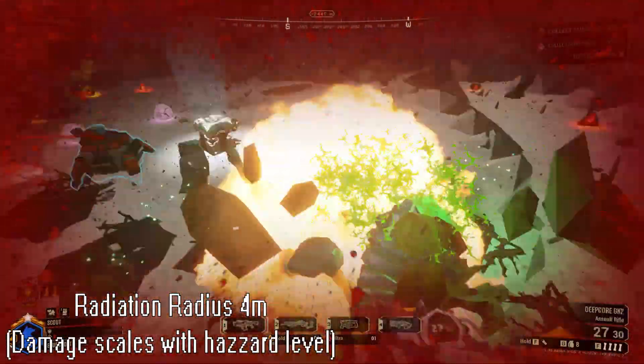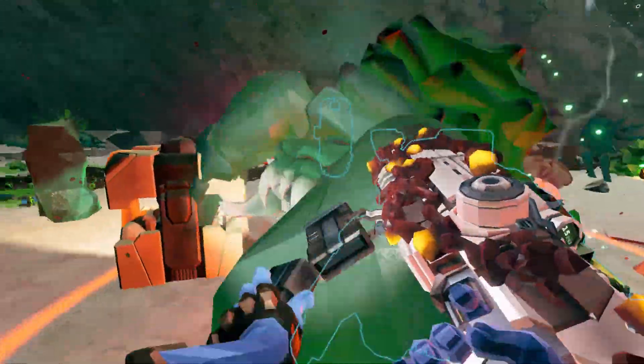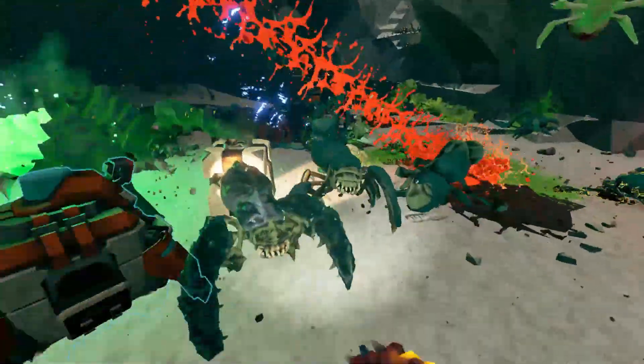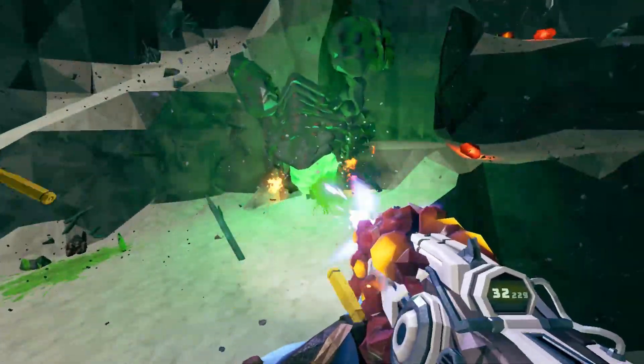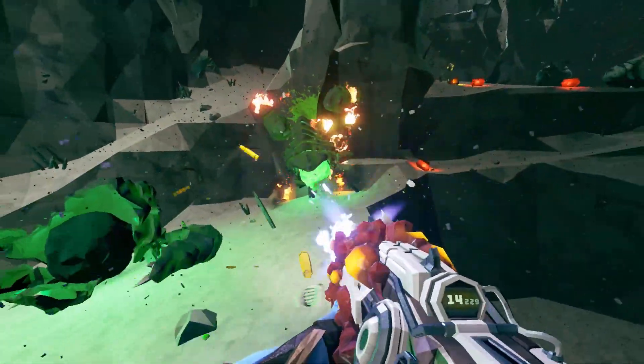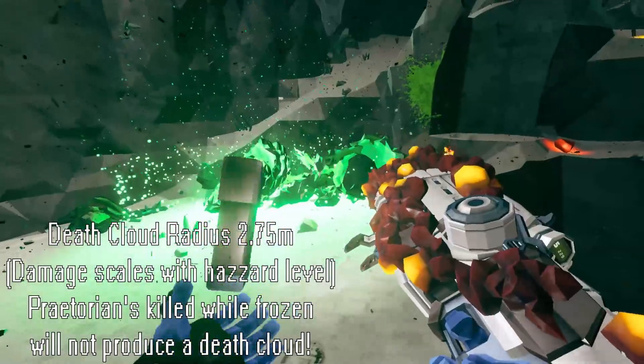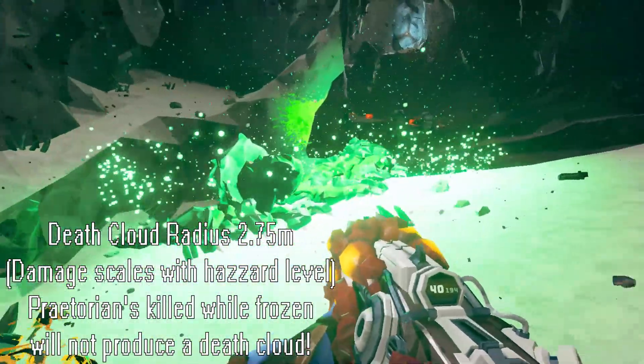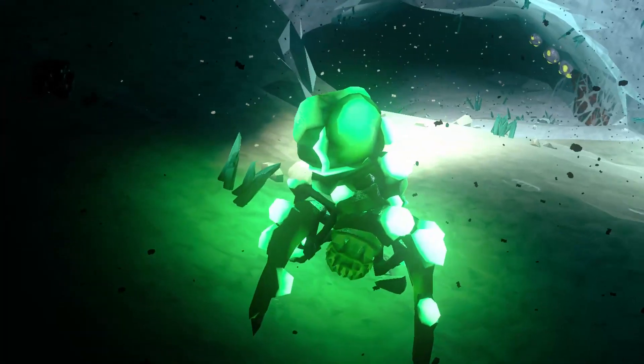We all know how annoying it is to get slowed by a Frost Praetorian, but wait till you come across the Radioactive Praetorian — mostly because their speed is even higher than the conventional and Frost Praetorian. When they die, they will also leave behind a radioactive bubble with a small AoE effect around it.